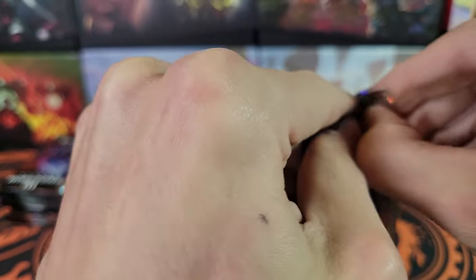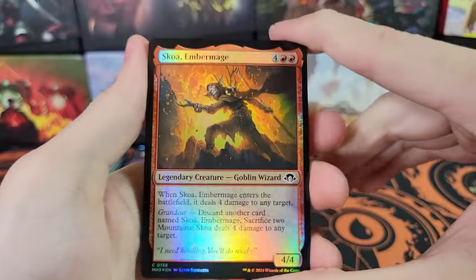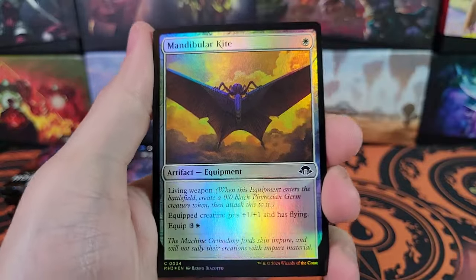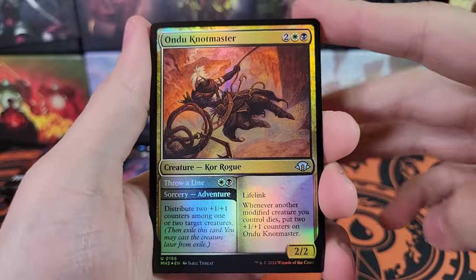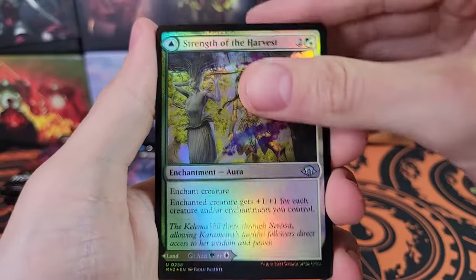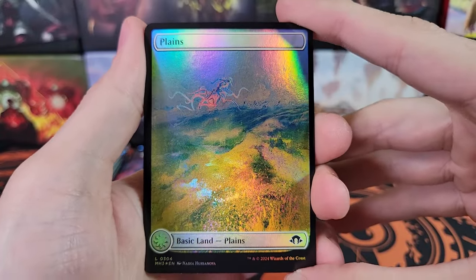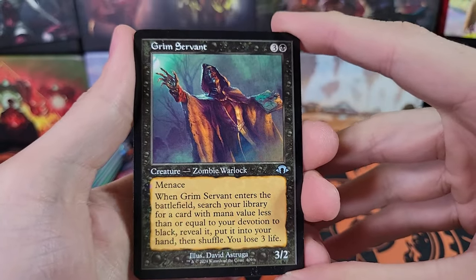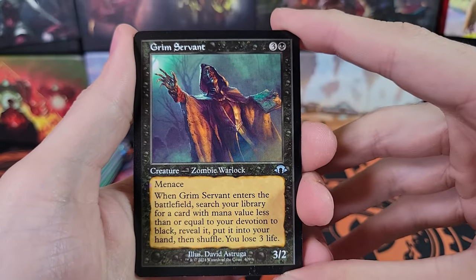Let me ask you a question: do you want me to do all of the openings soon and get them out before the official release date — but then the videos won't have prices like this one wasn't going to have prices? Or do you want me to wait until after the official release, and then I'll put the prices in the video, so we can see how much value these boxes actually have if you were to get one shortly after release?